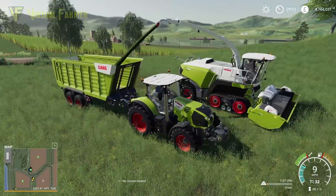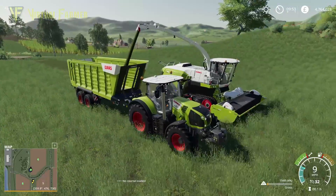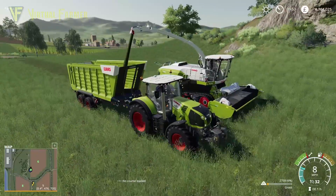Finally, you can forego cutting and rowing the grass entirely and instead just use the whole crop header to cut the grass with a forage harvester to transfer it to the silage trailer, although this isn't very realistic.